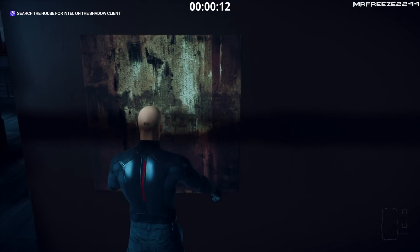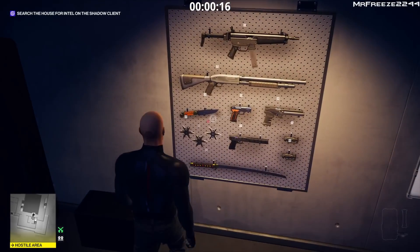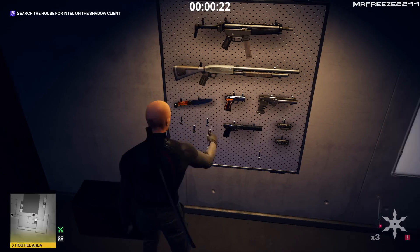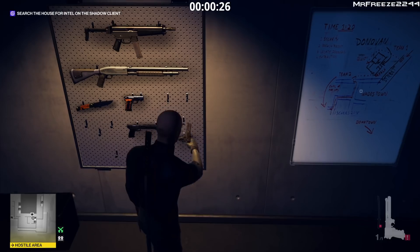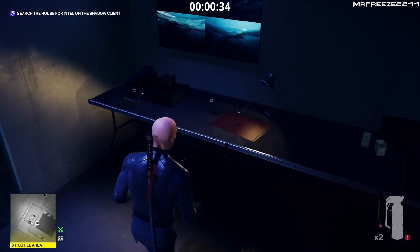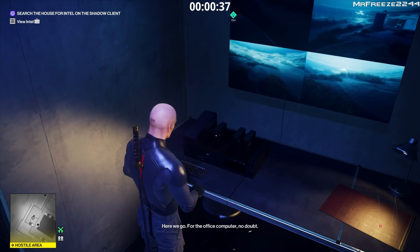Next, we're going to get into the panic room and retrieve a few things off this wall. We're going to get all the shurikens, and you're going to need that sword as well. You don't need anything else. We're going to grab the USB stick, the lockpick, and we're going to take out the evidence.